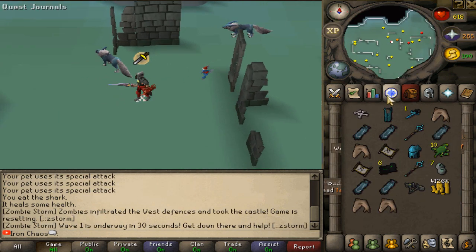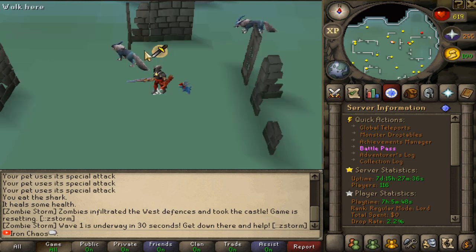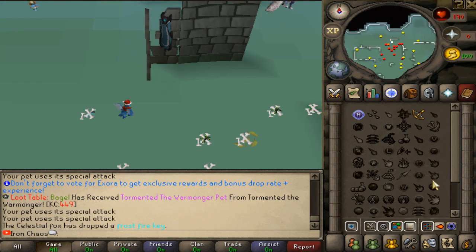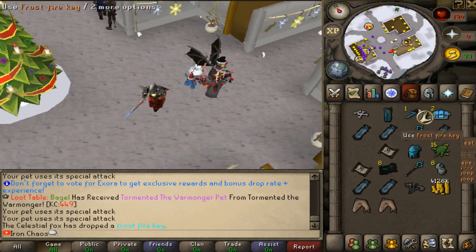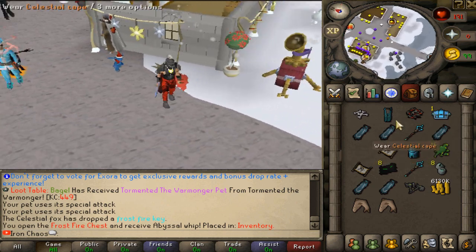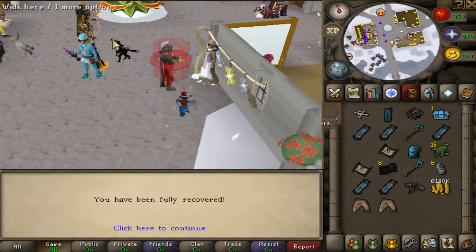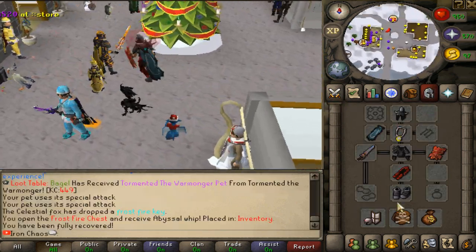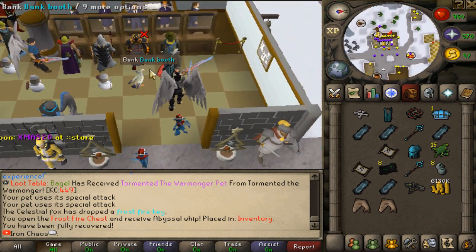We just got the first drop on the second KC - that is an A-cape, number nine! Absolute mental. So the first trip is completed, we are in right now for roughly 12 minutes or so. We got a chest we're gonna be opening - got an episode whip, nothing too insane but we'll take it anyway. We got some really nice upgrades last week so I'm really happy about those.